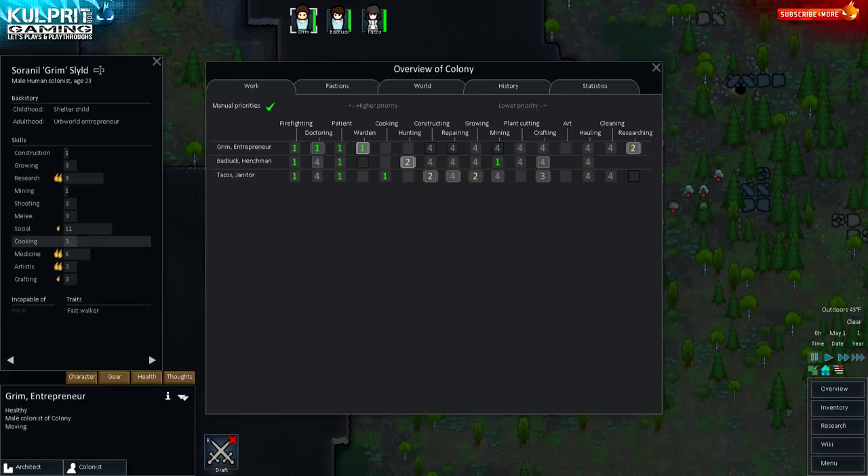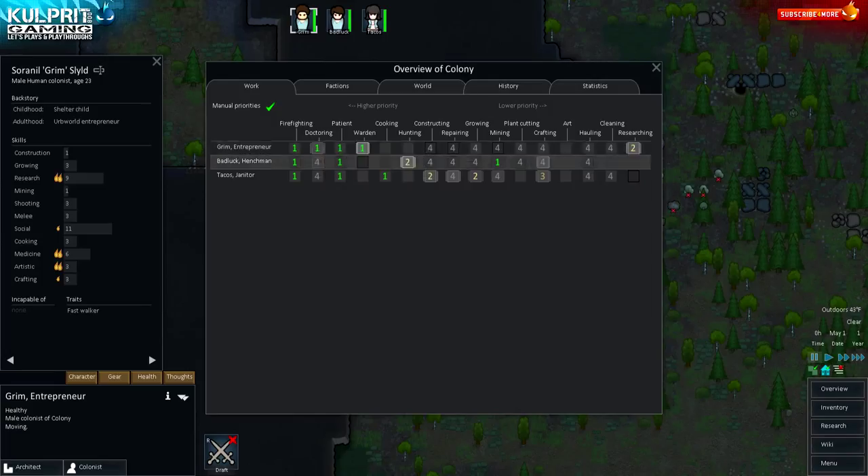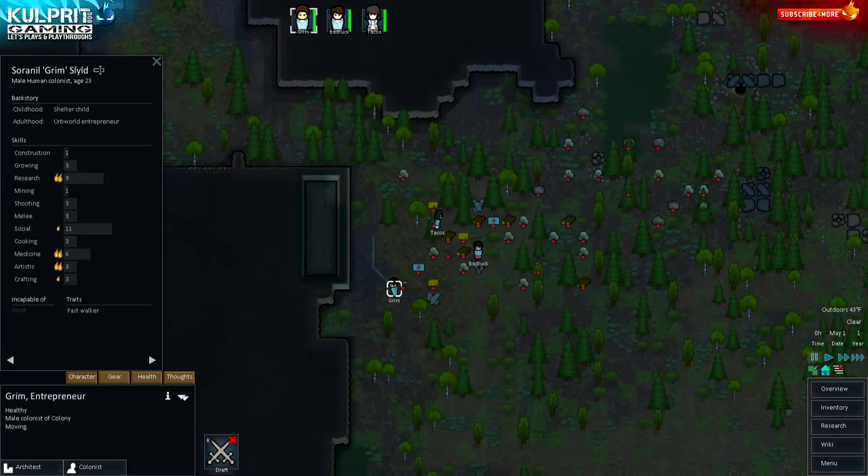Back to the characters. Grim is my medic and doctor — he'll take care of prisoners, try to convince them to join the colony. He can do everything else if those jobs are done but won't prioritize them. I have researching enabled for him — that'll come into play once I get a research table up, making him my researcher down the line.